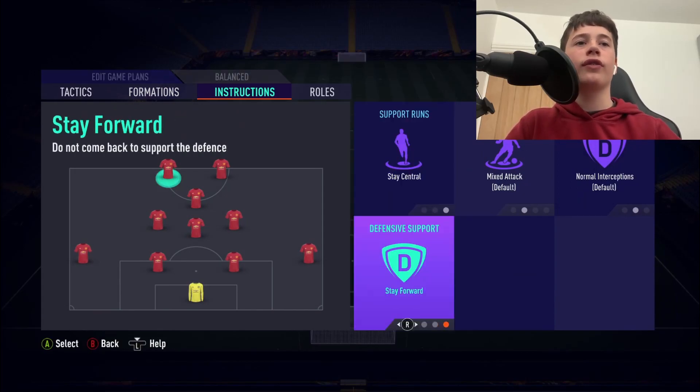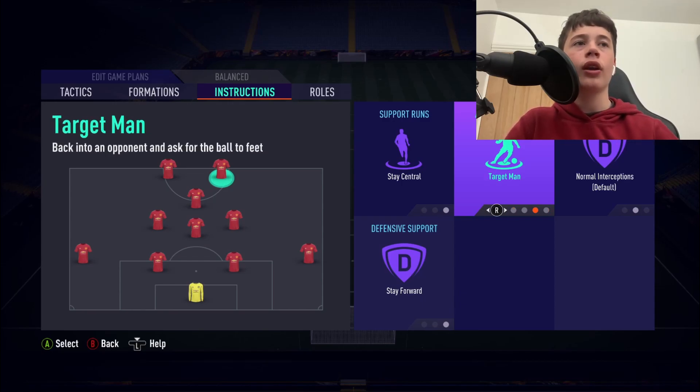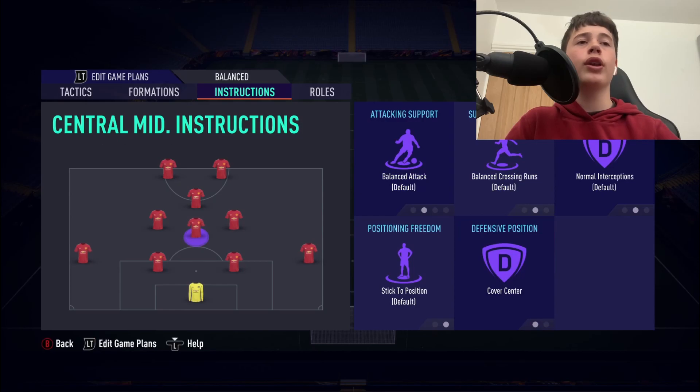Moving on to instructions: both strikers are going to have stay central and stay forward. We do not want getting in behind because our whole point is to play quick, unpredictable football — if they're constantly running in behind, there's nobody up front to pass to. Our CAM is going to have get into the box. All three centre mids are going to have cover centre, so depending on the situation they'll judge who goes forward and who stays back. If the ball is on the right, the central and right centre mid get forward; if on the left, the left and central centre mid get forward.